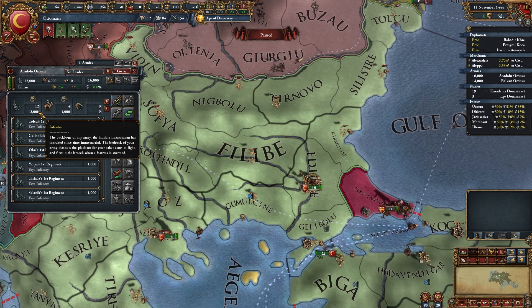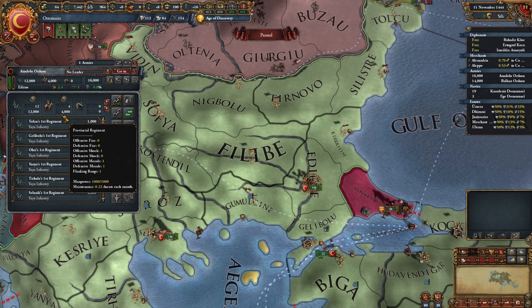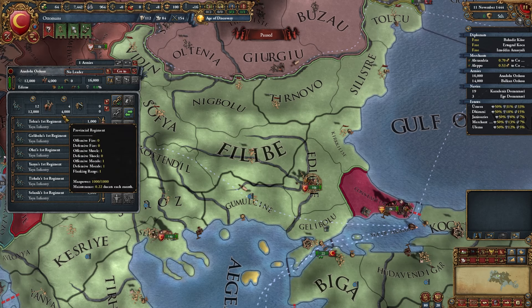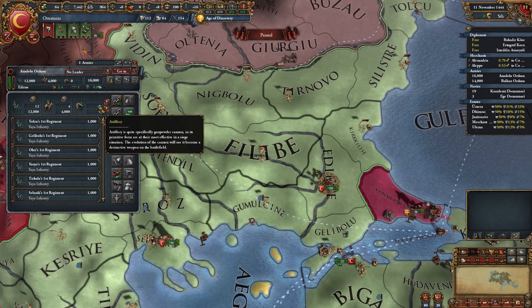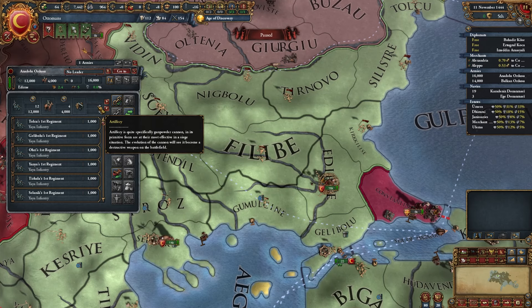Infantry is the cheapest one. Cavalry is stronger than infantry — it has one unique ability which I'll tell you later, and it's a lot more expensive. And artillery is the most expensive one, and it's a very interesting case.